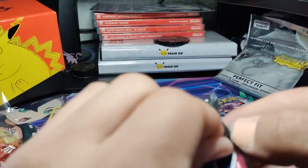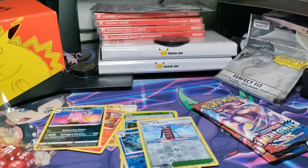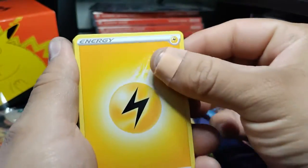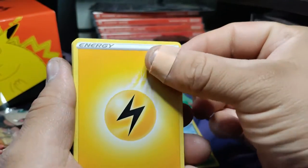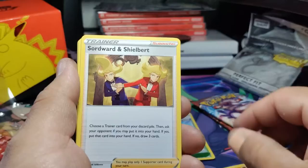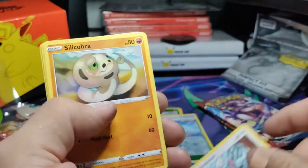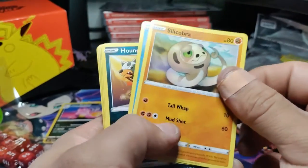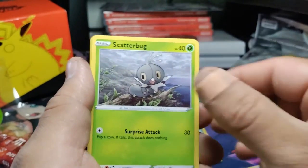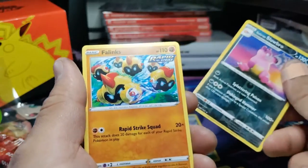That is my adorable daughter over there. Next pack — we got a Gliscor, a Steward, a Shelbert, a Feroseed, a Meowth, a Silicobra, a Frillish, a Houndour, a Scatterbug — reverse holo Slowbro — and a non-holo Pinsir.